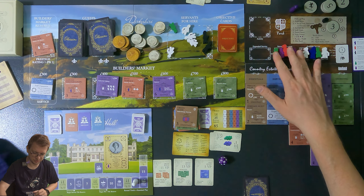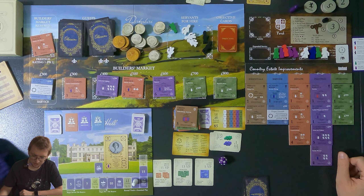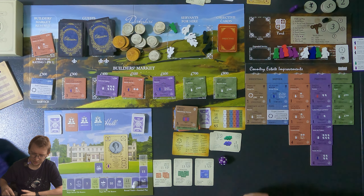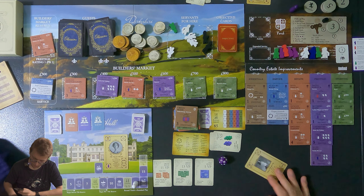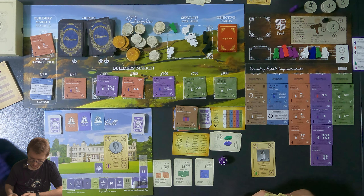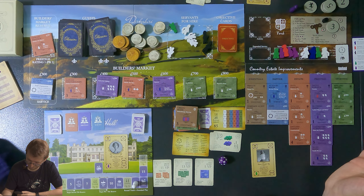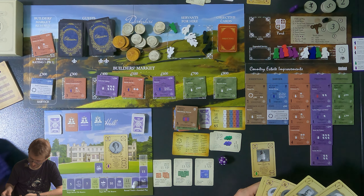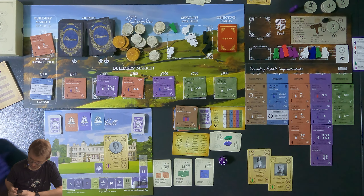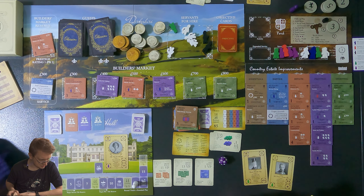I'm still level three reputation which is annoying. I have the Fairchild gentleman who gives three reputation. He's not a casual guest so I can't use the heritage guest suite. But I could send him to the croquet lawn with someone else — Sir Kenneth — for 300 pounds, five reputation, and a person. That's pretty good! It'll get me a lot of respect. But I have two people expended so I need to wait.